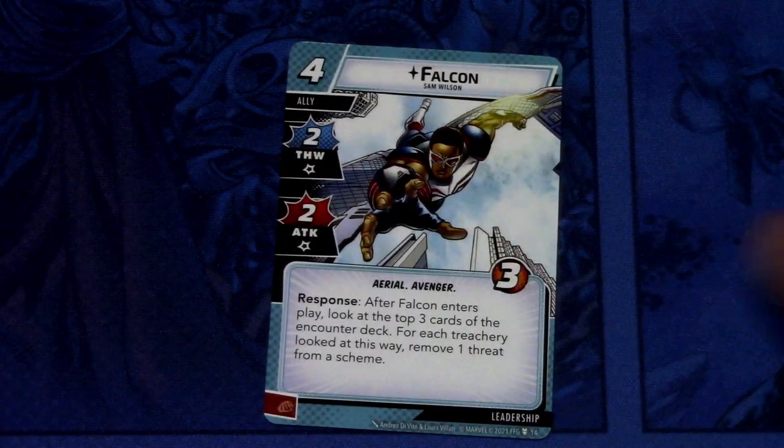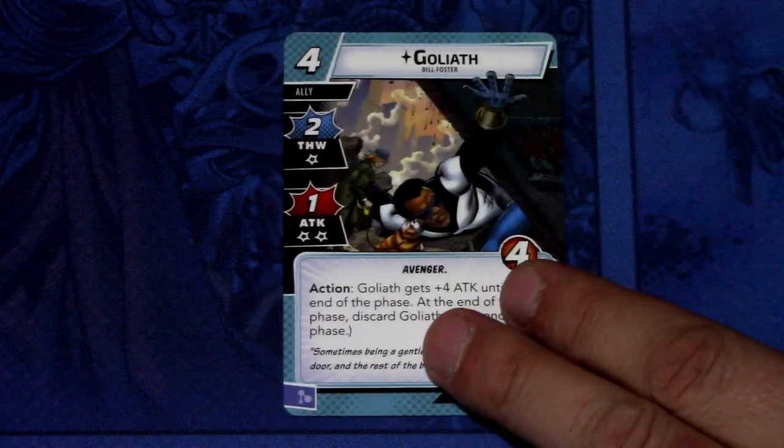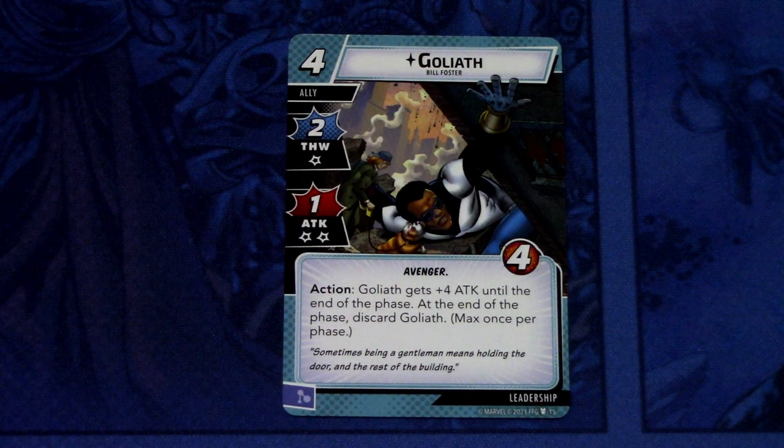Next up we have a reprint of Falcon — same ability as the previous version that came in, if I remember correctly, Captain America. And another reprint is Goliath — again a reprint, so not talking about that much.